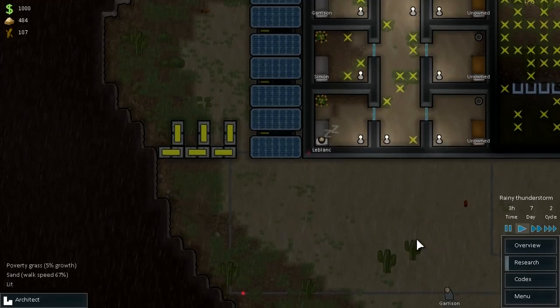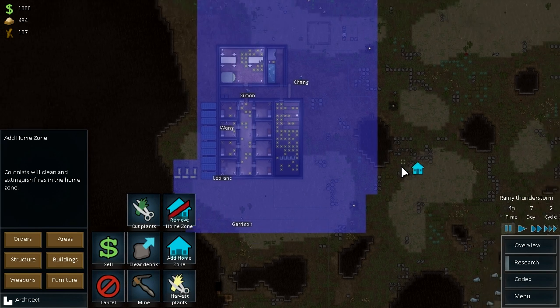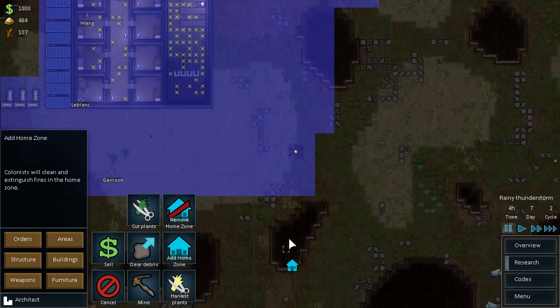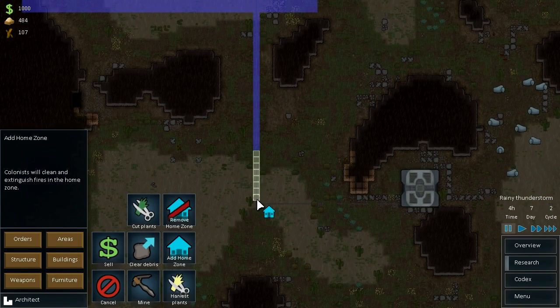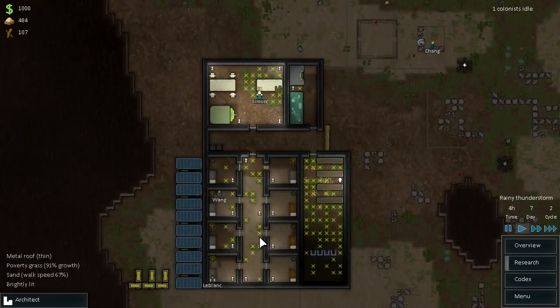Pretty pleased with how things are going. We've got a rainy thunderstorm now though, so we are going to possibly get some lightning strikes. Let's just extend our home zone to include our new turrets. Also our conduit line — we want them to fix that. And also our generator — that's part of our home as well. Excellent. I don't think we really need to worry too much about anything else right now.